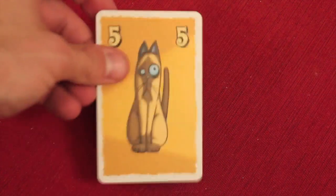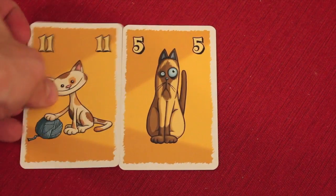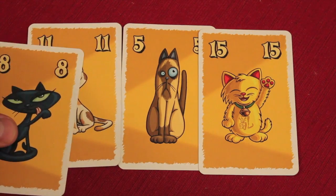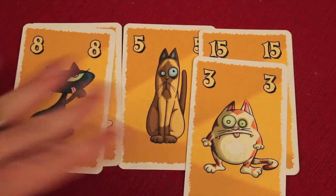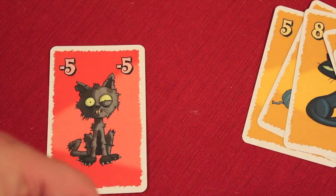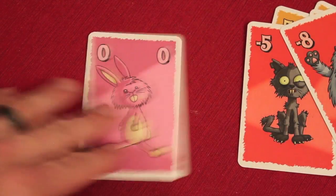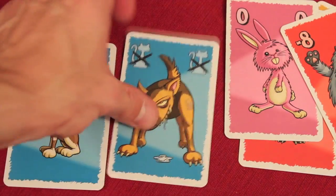Each player has the same ten cards in their hand. We have yellow cards that are positive values: five, eight, eleven, fifteen, and three. Everyone has those positive cards. They also have two negative cards — minus five and minus eight — plus a zero bunny, a big dog, and a little dog.